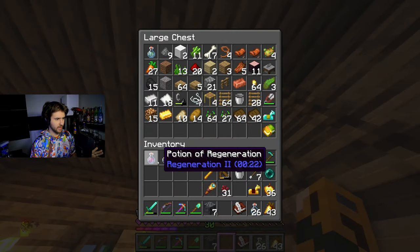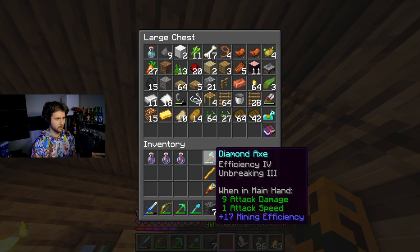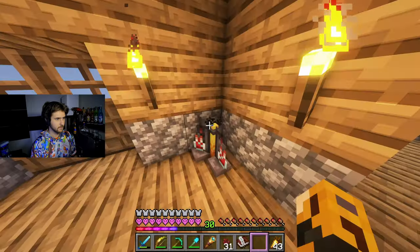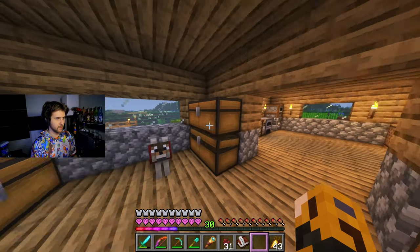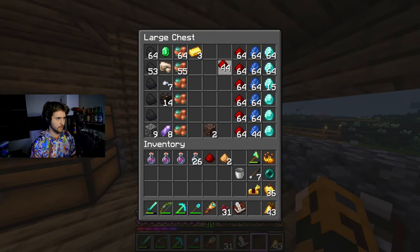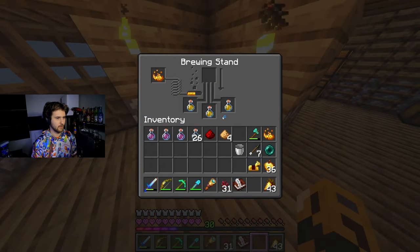Here's what I'm thinking: we'll have regeneration as one, speed as one, strength as one, but health will be two, so that way we don't have to worry too much. Let's make our strength pot real quick. We need some glowstone because glowstone will make it stronger, and I don't think we can use redstone to extend it. We got strength two — thought so. We'll be a bit too overpowered at that point.